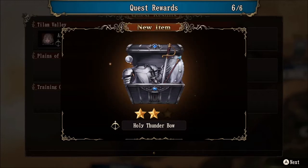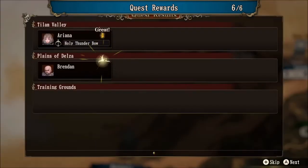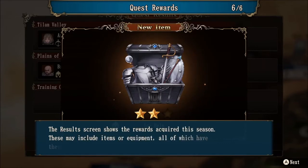Because she had a great quest, she was able to come back with a two-star item. Brendan also had a great quest and came back with a two-star item. The results screen shows the rewards acquired this season — these may include items or equipment, all of which have their own rarity rating from one star to three star: good, great, and expert. Keep in mind, you can also recruit additional monsters this way. You may get a good — a tier one monster — a great, which is a tier two monster starting at level 10, or if you're really lucky, an expert monster quest reward, which is a tier three level 20 monster. That is huge — if you can get that, you just got yourself an awesome unit.